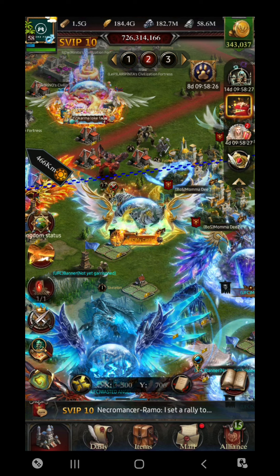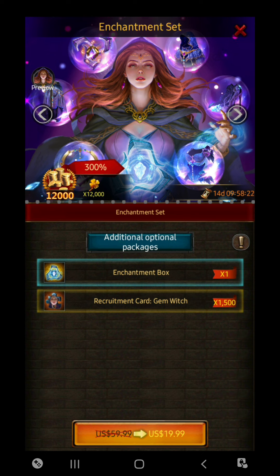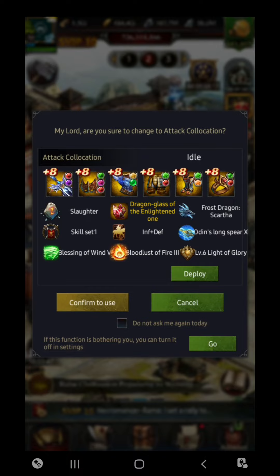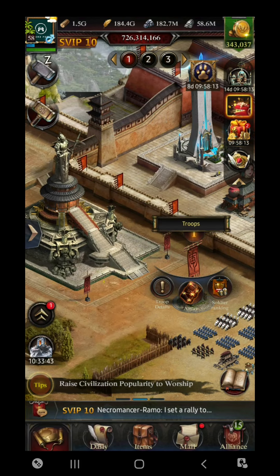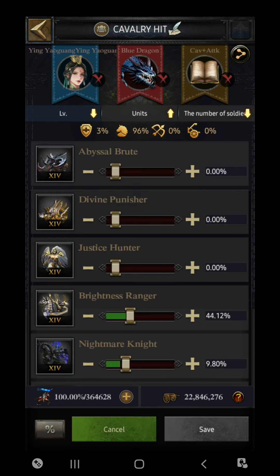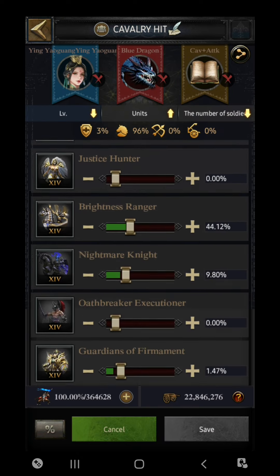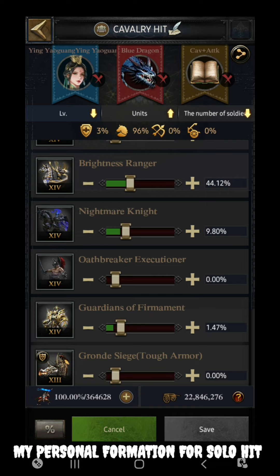Now let me quickly show you the formation I made myself. I think it will help cavalry players for sure on the solo basis — it is working very nicely for me. For the cavalry formation, T14 cavalry you need to use 44.12%. Make sure this troop is enhanced to level 80 max with all four enhancements.